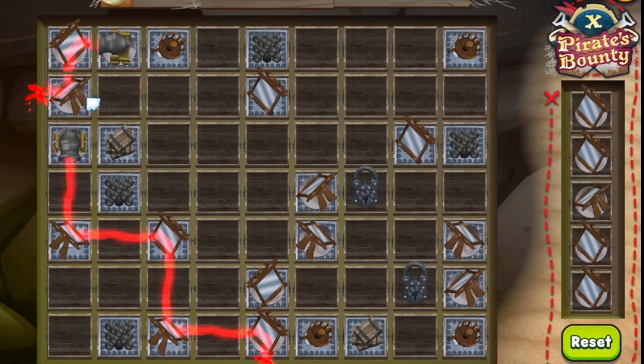Once you've found the treasure chest, click on it to start the puzzle. The objective of the game is to redirect the light coming from the cannons until the light reaches any locks that are on the board.